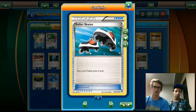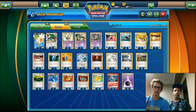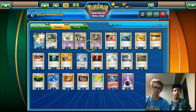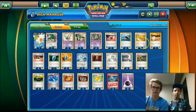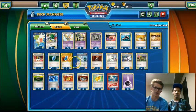We also play four Roller Skates, really focusing on that item-based draw — flip a coin, if heads draw three cards. We put in one Sacred Ash because they do have to knock out six non-EXs to win the game, and we only play four Trubbish, so we play Sacred Ash to shuffle in at least two Trubbish so we can attack with six different Trubbishs. We play one Switch for when a Pokemon gets stuck active without a Float Stone or gets Poisoned. We also play four VS Seeker to get any supporter out of our discard pile.